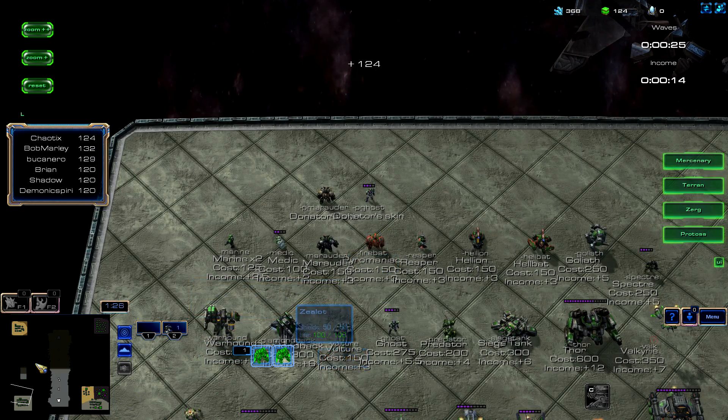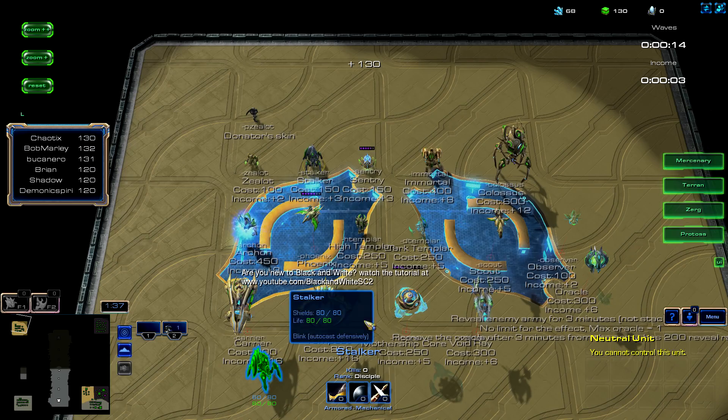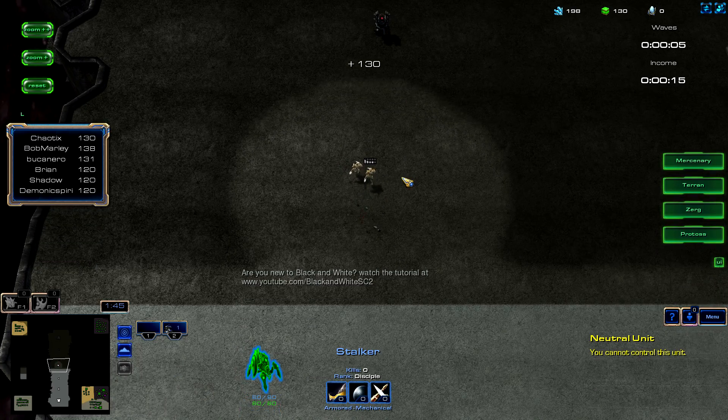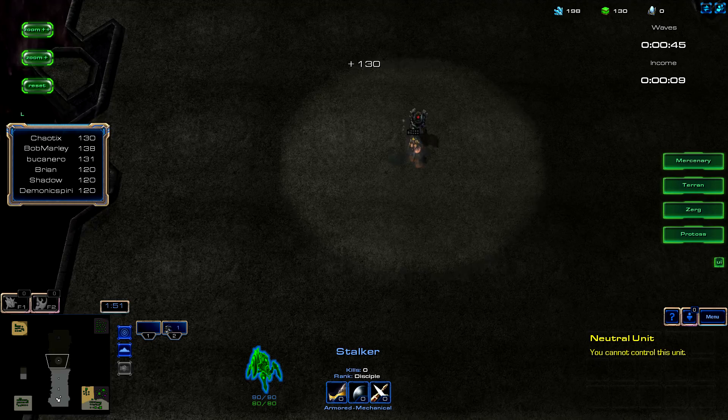And I have the ability to get two stalkers. The more that you get, the more income comes up. It's all written here in a chart. It's very, very bad. I should add some contrast to that, but whatever. Let's take a look and see what's happening. Apparently Bob Marley has the best income currently.